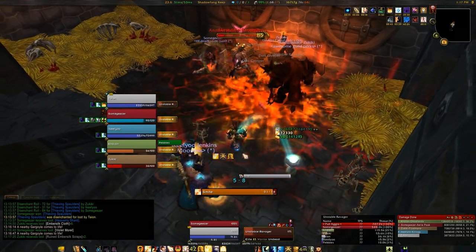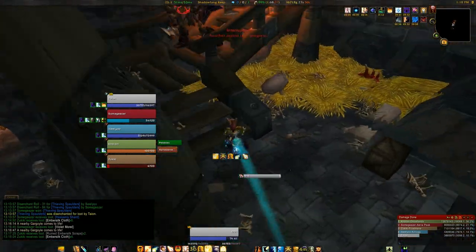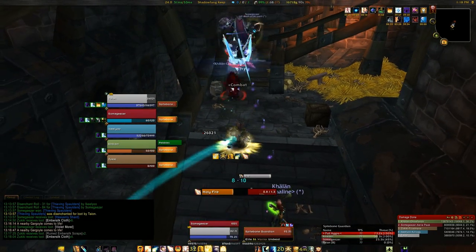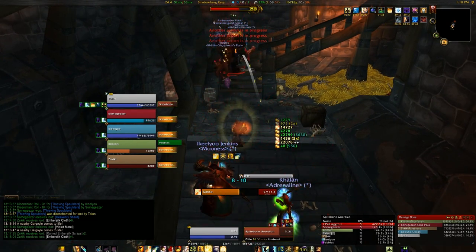Greater Heal is also good for saving mana. It's not as fast as Flash Heal, but it costs a lot less mana. It also decreases the cooldown of my Inner Focus, which gives me free heals every time the cooldown is ready.